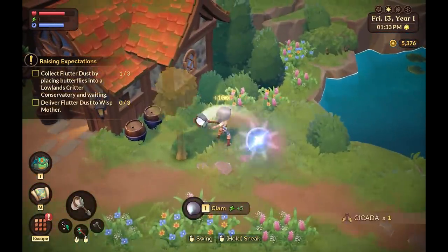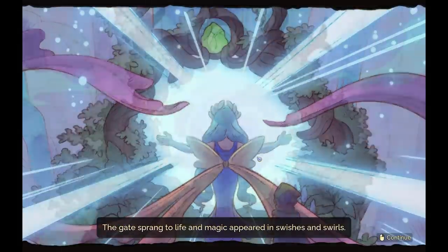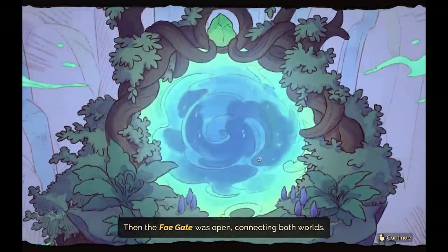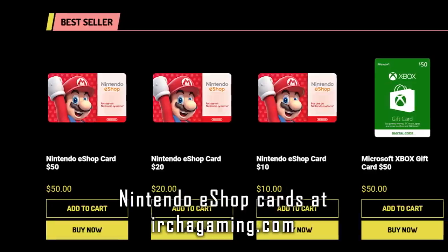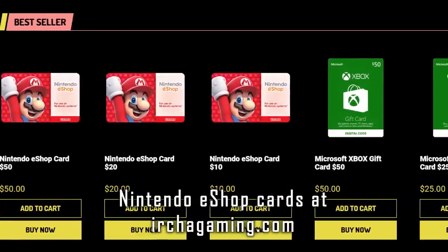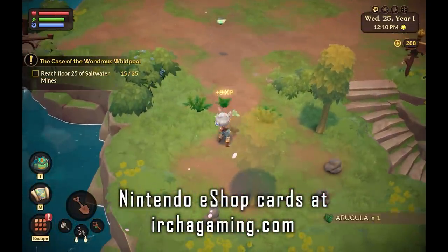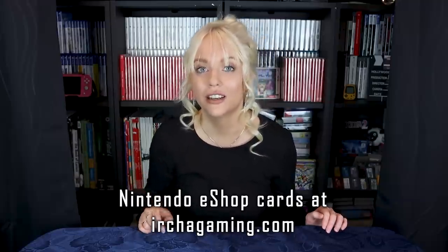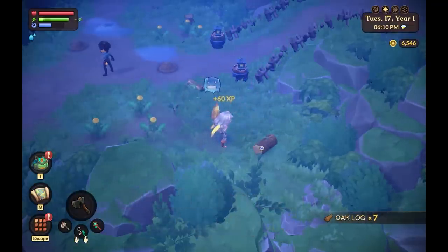I want to go upstairs and play it right now. I'm playing the Steam version, which I heard is the best version. If you're getting this on Nintendo Switch, I'd appreciate it if you got your Nintendo eShop cards from my store at eshogaming.com — that way you also support my channel. Whenever you need eShop credits, you get your redeemable code sent immediately to your email.